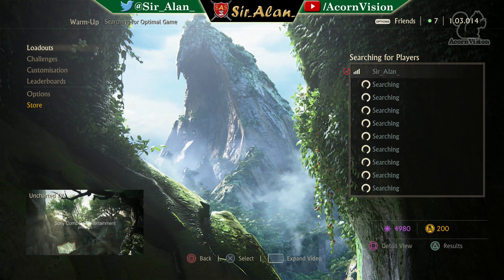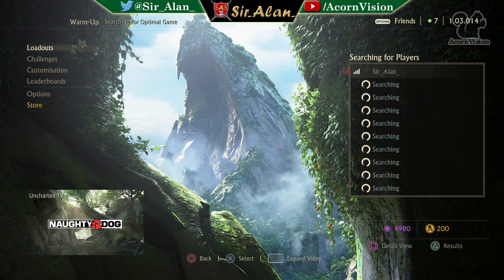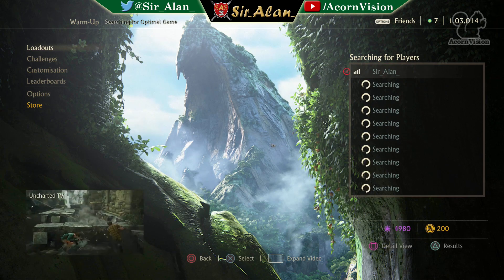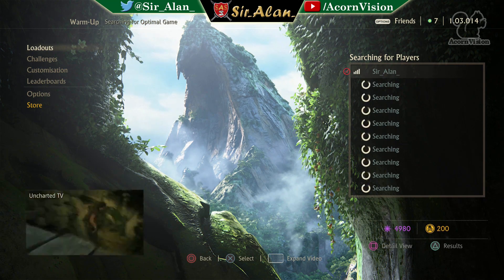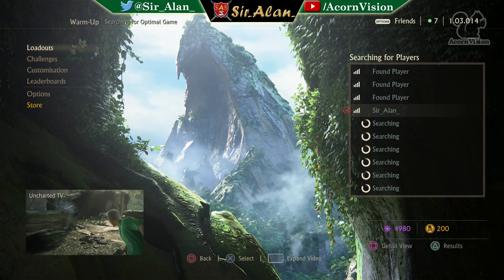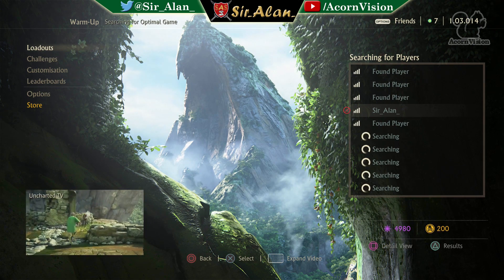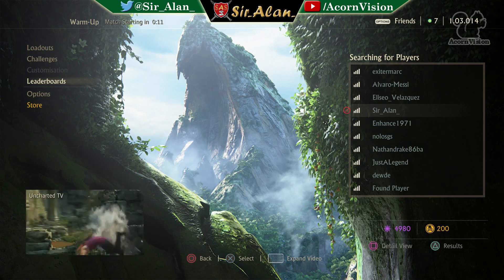Hey guys and girls, my name is Alan and today I'm going to be playing some more Uncharted 4 multiplayer. I've still got a few matches left in my warm-up playlist so I'm going to keep playing that until I get locked out, then move on to the proper playlists. In the previous matches I did quite well — first game could have been better or worse, second game was amazing, third was good, but then something happened with a really dodgy spawn which threw me off. I hope Naughty Dog addressed and fixed that issue.